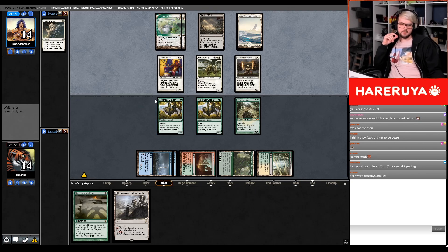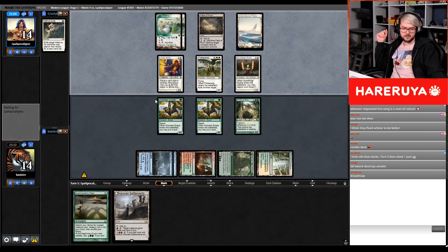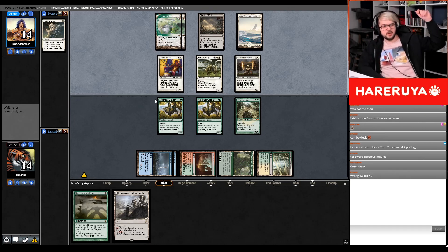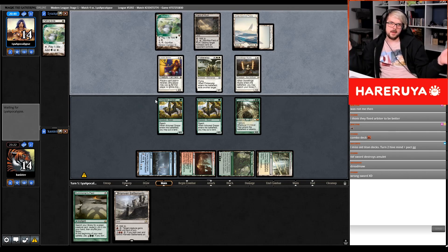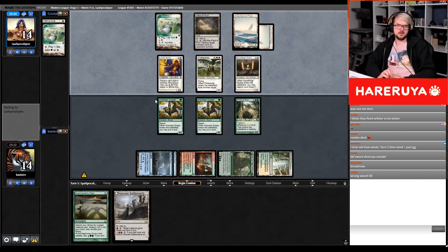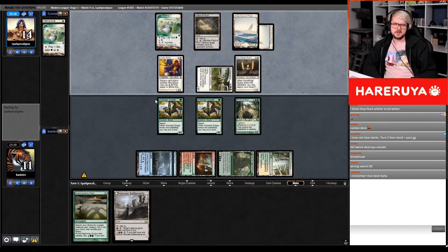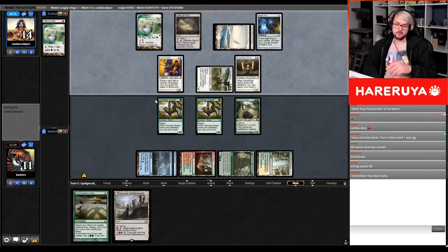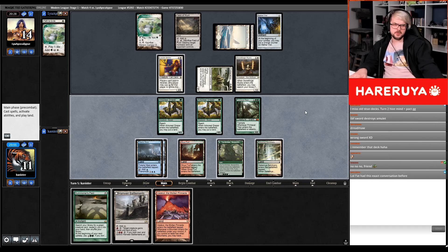I miss the old Titan decks — turn 2 Hive Mind and Pact, gg. Pact Hive Mind was some good stuff. I especially remember playing the deck in paper: you'd play Hive Mind, then Summoner's Pact, and in response to Hive Mind's trigger you'd cast Pact of Negation on your own Summoner's Pact. You'd just leave the stack there for your opponent to look at, and they very frequently had no idea, because it's not a simple or easy interaction. If somebody hadn't encountered it before, they'd stare at it and ask 'I want to counter my own Pact so I don't have to pay for the green one?' — and you'd say no, no, friend you can't do that. Hilarity ensued. Path? What can you do against that? Nothing — you can't stop that interaction.